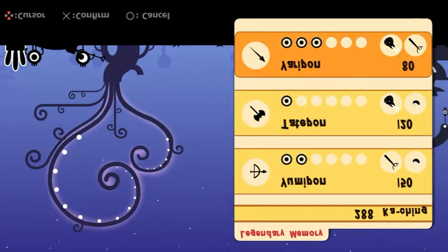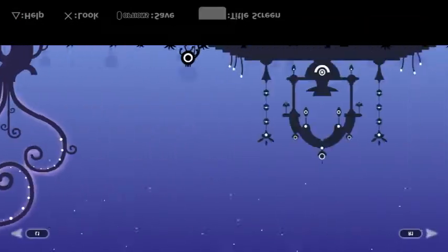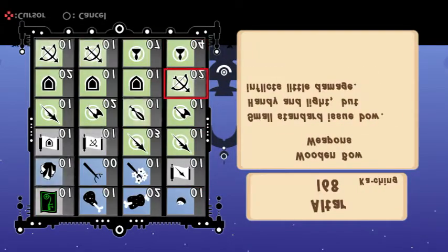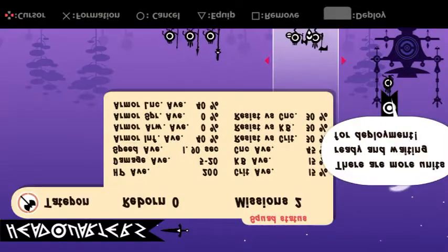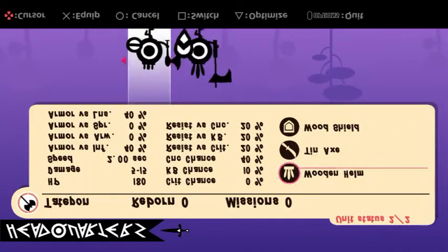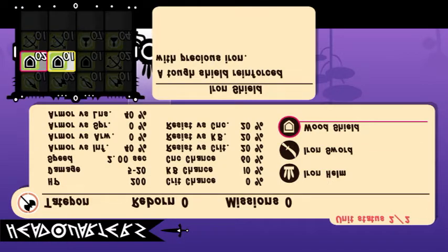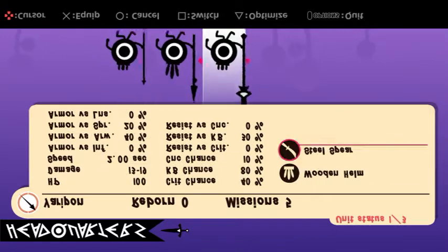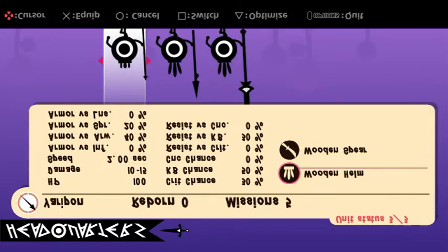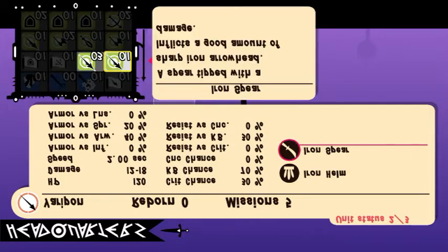Gong the Hawkeye is the boss. To prepare for this level, you want to make sure that you've gotten a couple different kinds of dudes for your army: the Yumipon, the Tatapon, and the Yarapon. The Yumipon shoot arrows and you want them in the back line. The Tatapon is your first line of defense at the front, and your Yarapon are your infantry spearmen.